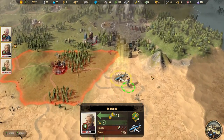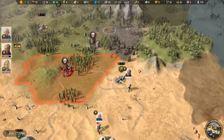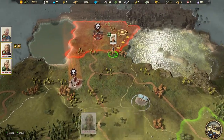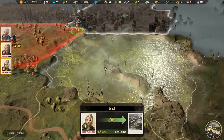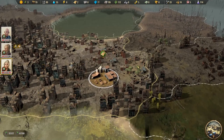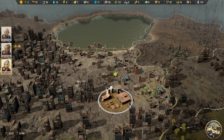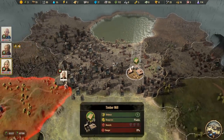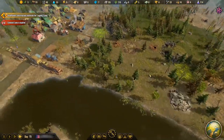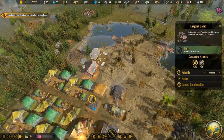We've got some more components now — this specialist should be able to go through a few more times to bring back components and get electricity up and running. Then we'll have Donna scout further north to see if there's anything worth it on the other side of this giant marsh. There's a timber mill inside the city on the outskirts, and 73 lumber there — that's awesome. We need more concrete, so hopefully our people will gather some of that soon enough.